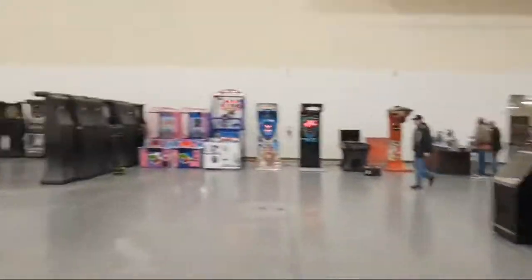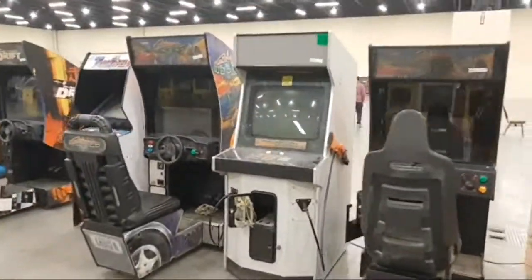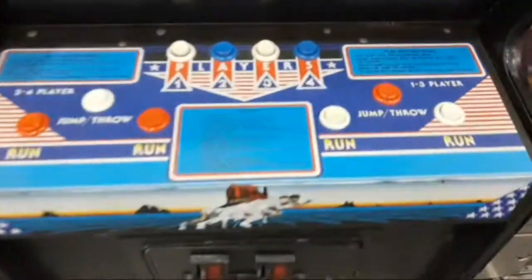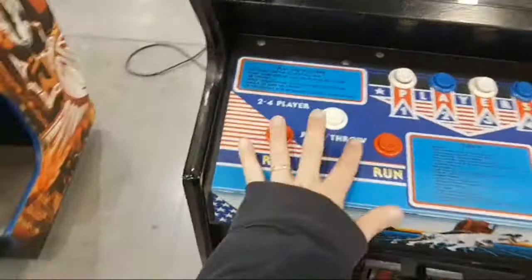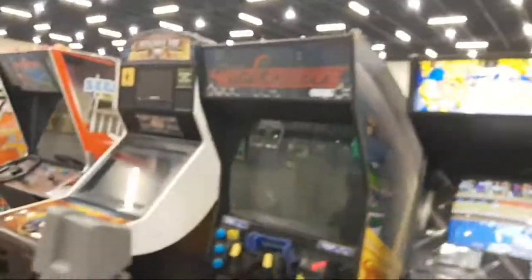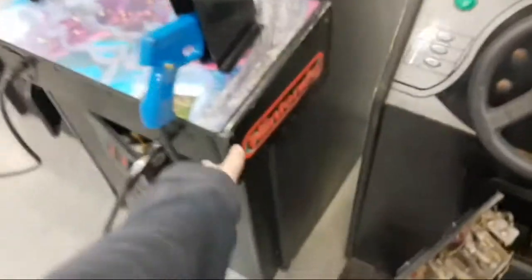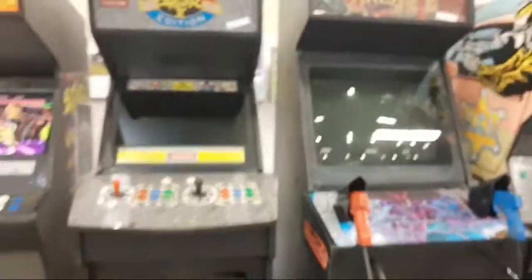More claw machines. Let's go to the next row — there are some dart machines, some punch machines, a mixture of stuff. We've got drivers, a Virtual Fighter converted to a shooting game, and Track and Field — look at that, nice looking control panel on it, doesn't have the side art. We've got a Pac-Man cabaret that looks like it's converted to a multi-cade. There's an Area 51 in what looks to be a Killer Instinct cabinet — I can tell by that Nintendo art on the side of the control panel, but otherwise it's covered in vinyl so I can't tell the original art underneath.